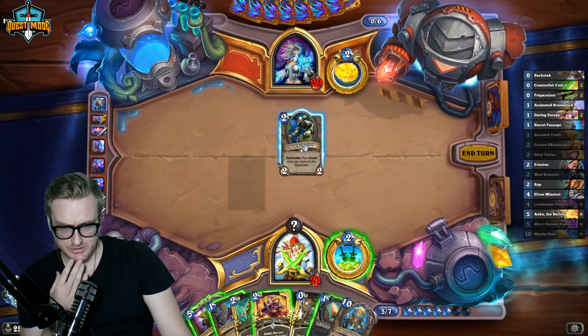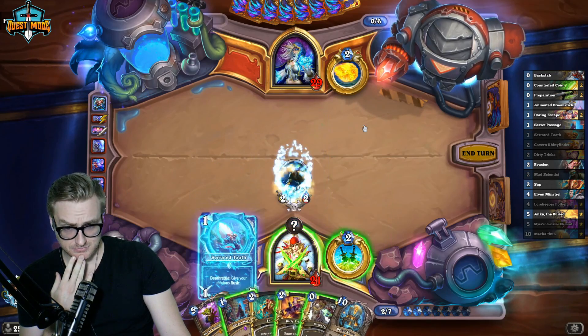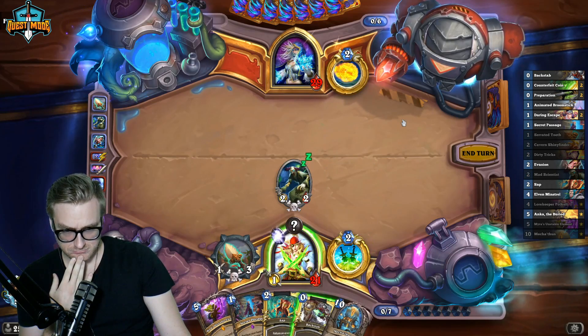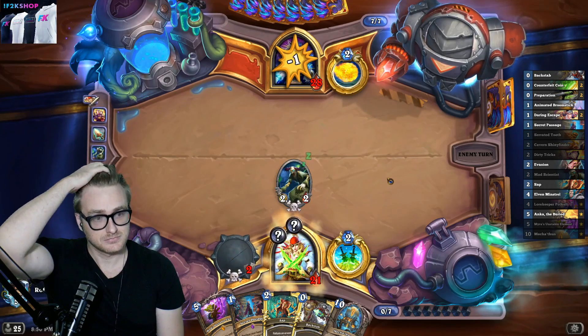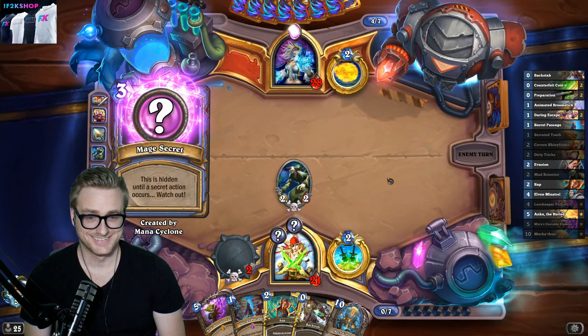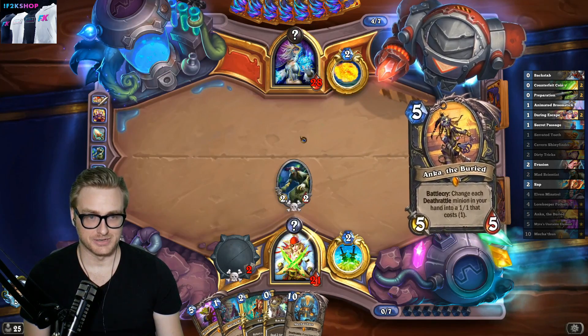Do I have everything I need right now? I don't have a Daring Escape. I might not need it though. Let's turn his Anka — no, we don't want to Myra's yet. I might need to backstab first.